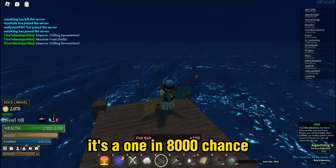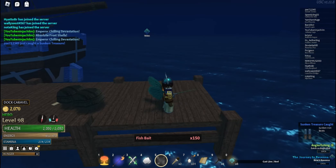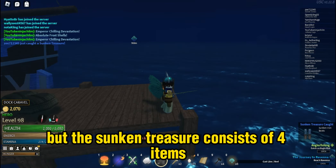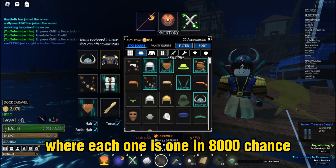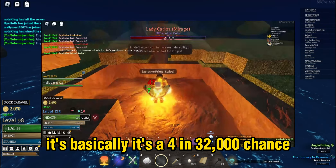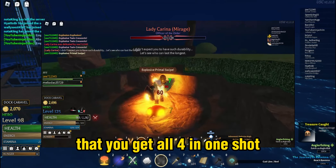Now let's talk about the chances. It's a 1 in 8000 chance that you can land on a sunken treasure. The sunken treasures consist of 4 items, where each one is a 1 in 8000 chance — so basically it's a 4 in 32000 chance that you get all 4 in one shot.